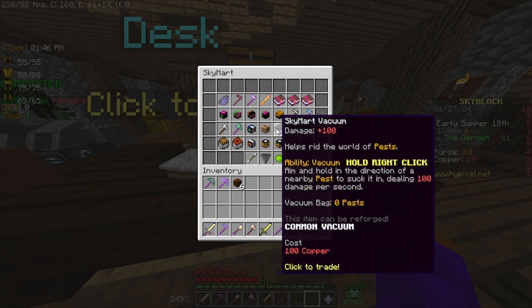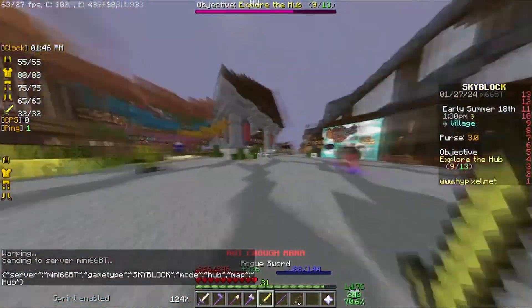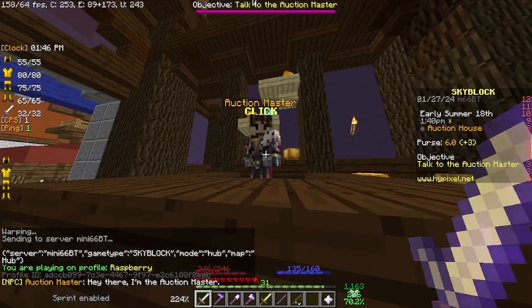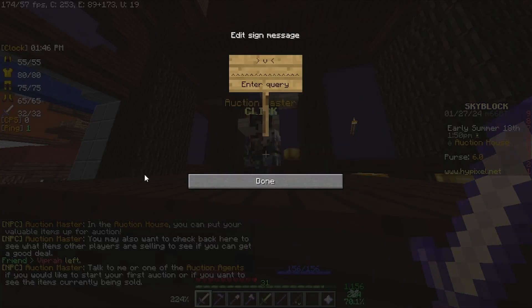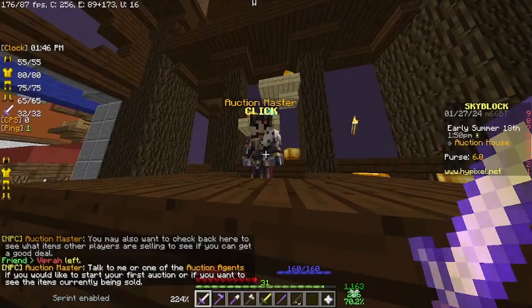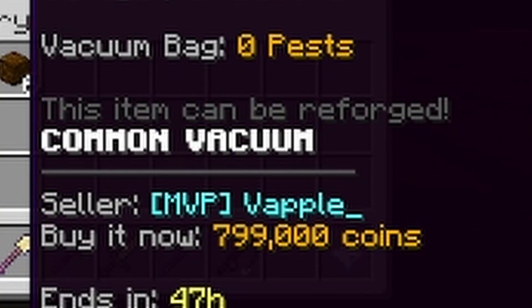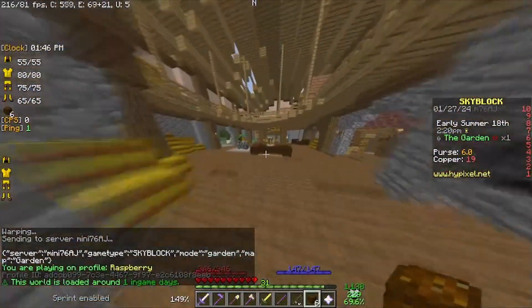That's kind of crazy. I don't know how much it costs to buy one from the auction house. We haven't talked to the Auction Master yet, so let's go ahead and talk to him. How much is a vacuum? It's 799k. That's kind of crazy. So we are stuck with a pest in there.